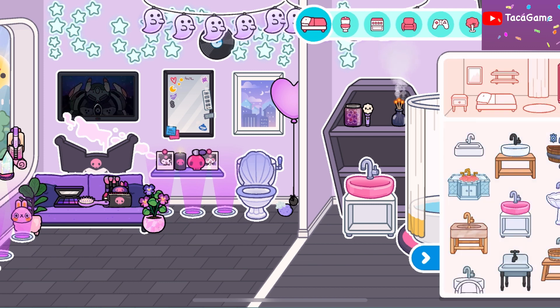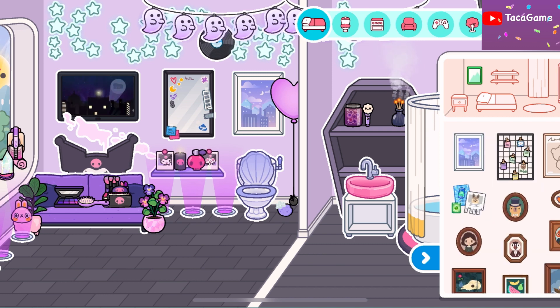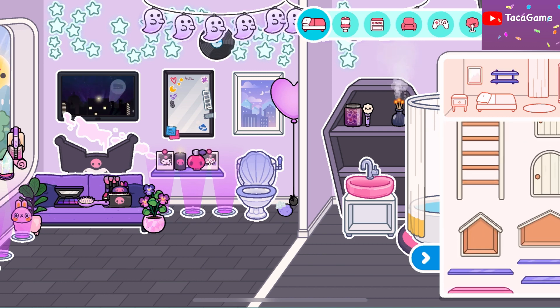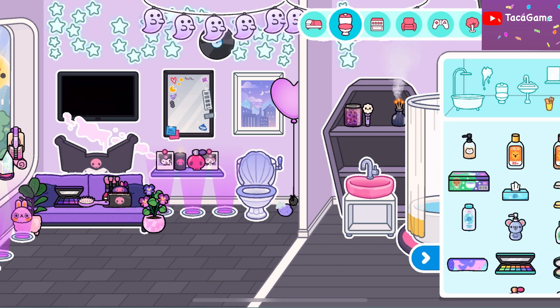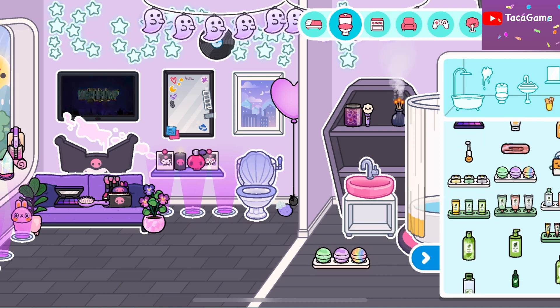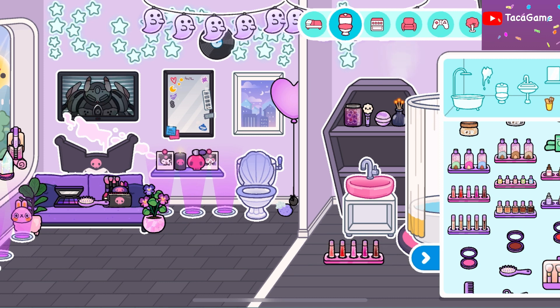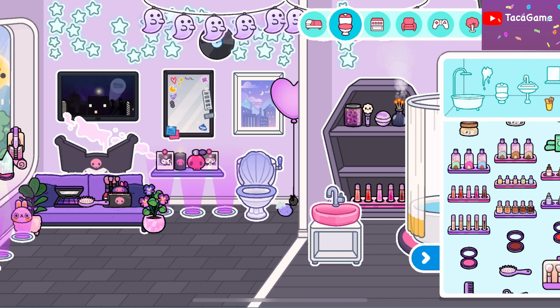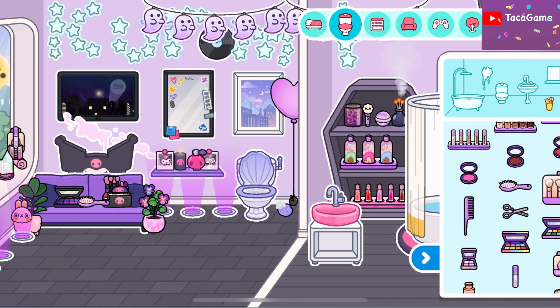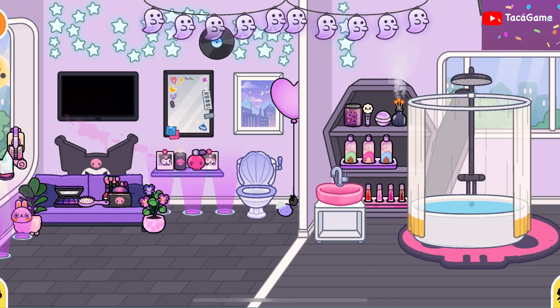We can put these things too, like her makeup and other items. This one we already have. I'm gonna put the bad bone with the cute color and this one. What else? A shampoo maybe? I think this is enough. Oh wow, I love this one!